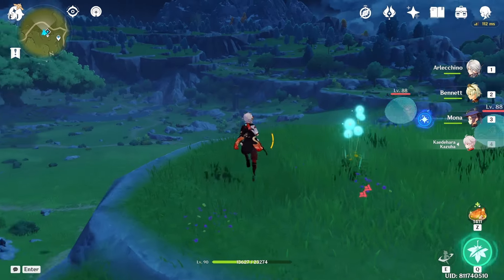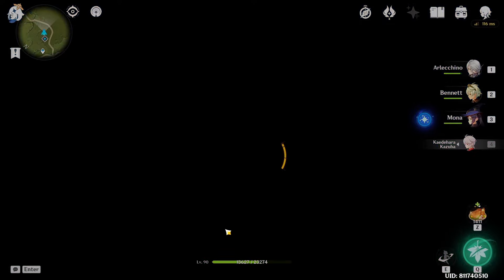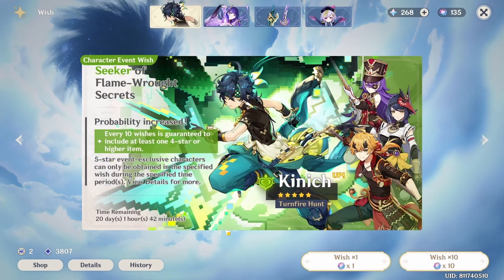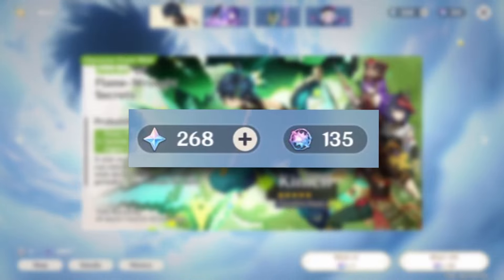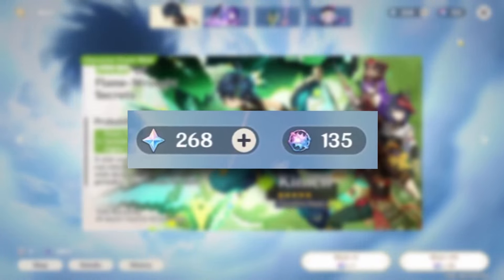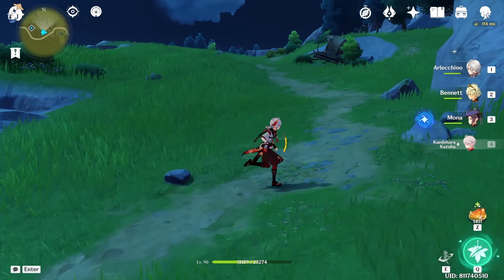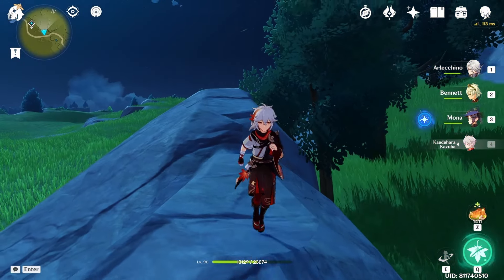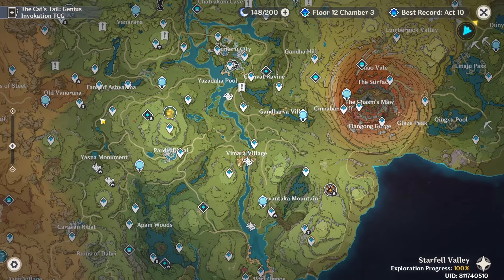His rerun is always when I'm saving for a certain character. Currently I'm saving for Mavica, and then he rerun before Mavica — I decided I can't do it anymore so I just pulled for him. Because of that I've lost a lot of funds for Mavica, I only have like 135 pulls now. Before I pulled for Kazuha I had like 170 pulls, but hey, I got him now so I don't have to worry anymore.